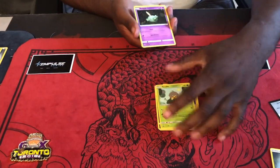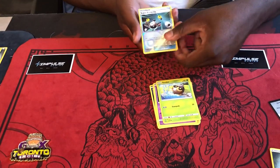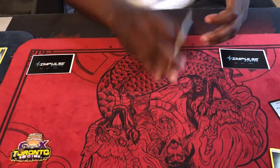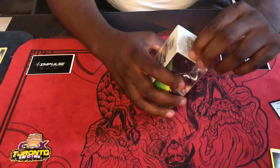We got Pelipper, Volby, Minun, Voltorb, Sneasel, Seedot, Gulpin, Seedot, Super Scoop Up as a reverse, and Medicham. I'm definitely liking the way that one looks.